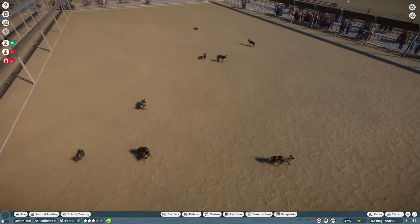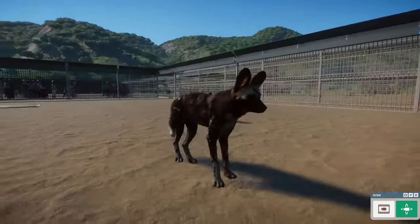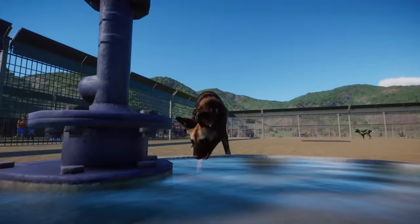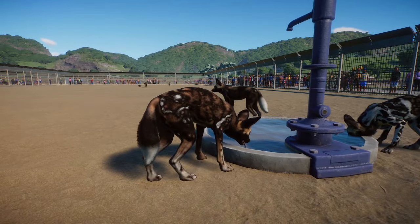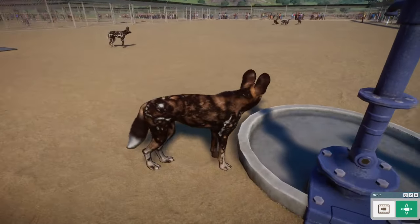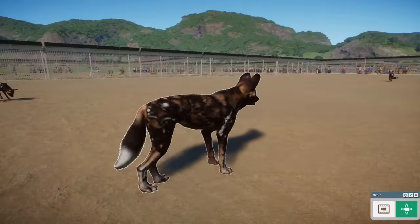Another animal that has seen a change is our African Wild Dogs. They have been given extra patterns — more whites, more darker colors. The heads have been changed as well. The only thing I would say is the ears look like they go straight up a bit too often. I've seen African Wild Dogs myself and I've rarely seen their ears go so straight up like that. Maybe if they just kept them angled outward a bit more. Also, many of the African Wild Dogs I've seen actually had a bit more of a mane going around their neck than what's seen here, but that's just my personal experience.